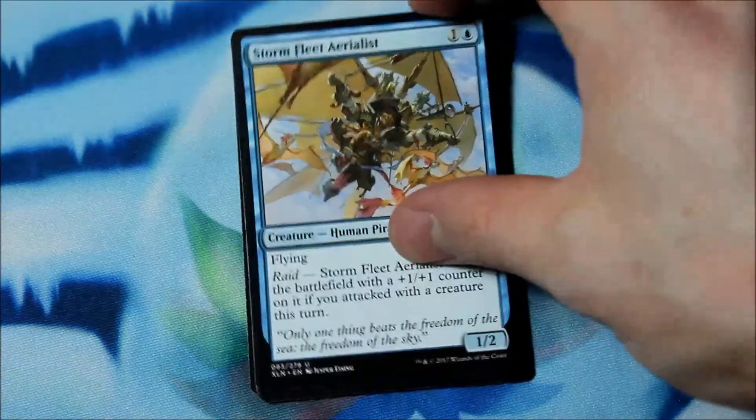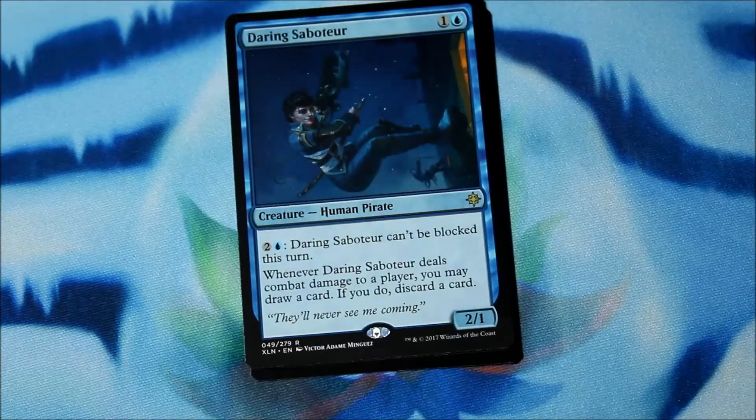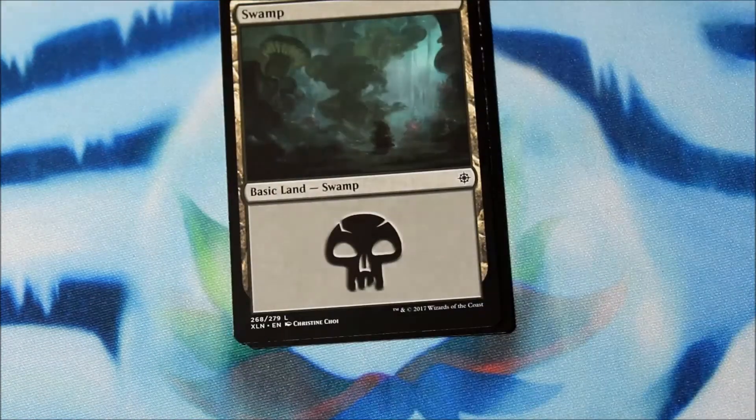Storm Fleet Aerialist as the first common, Vicious Conquistador, Sky Terror, and a Daring Saboteur. Two/one for one and a blue, costs two and a blue. It can't be blocked this turn, and whenever it deals damage to a player, you may draw a card — if you do, discard a card. And a Pirate Token.